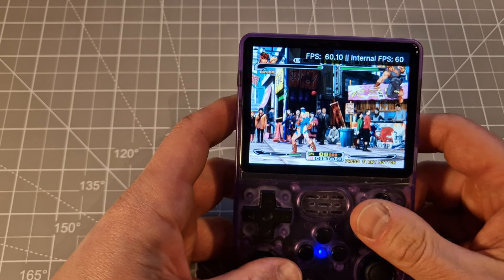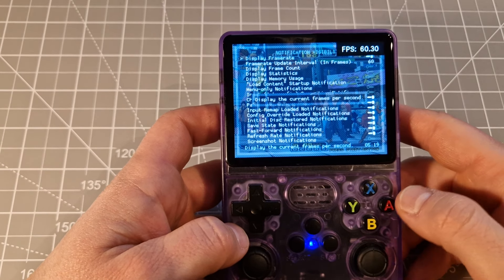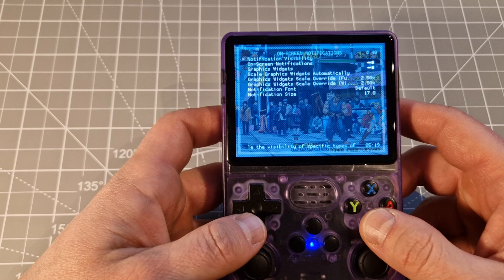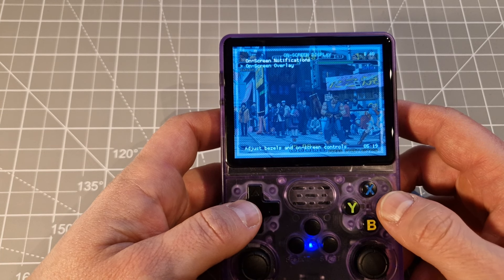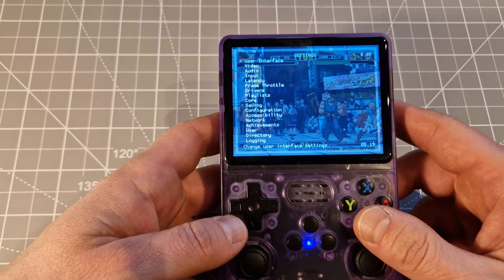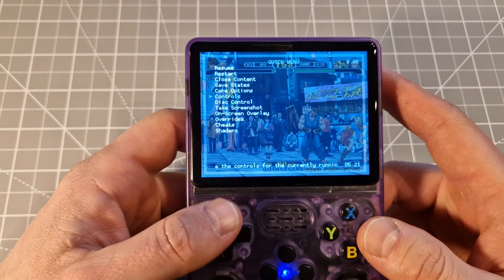60 fps here as I said. If you don't want it, just click back again and it's off. RetroArch has plenty of different options and mostly I'm not using them at all because it doesn't make any sense if the game is already working smooth.